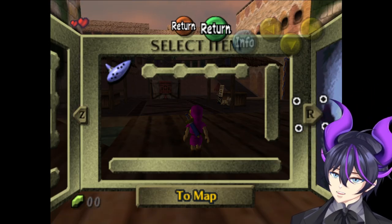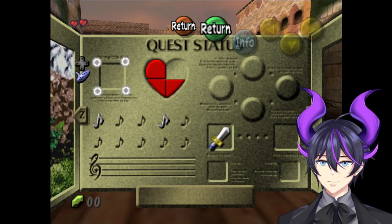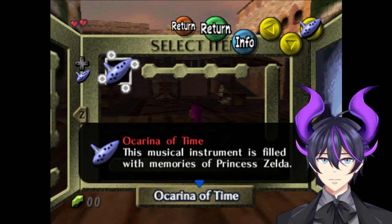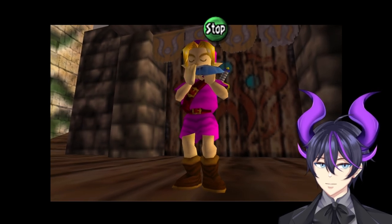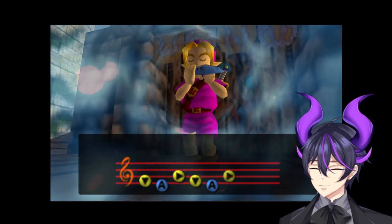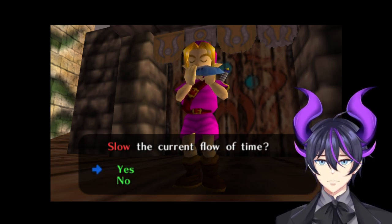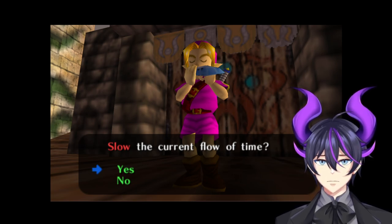Obviously, we have Majora's Mask. We skipped the intro cutscene for obvious reasons. We start with random stuff, and our goal is to still get to endgame. So we are playing the game, but slightly to the left. We have Song of Time. The music is a little loud — it's N64 era and it's super loud. Give me one second to fix that.